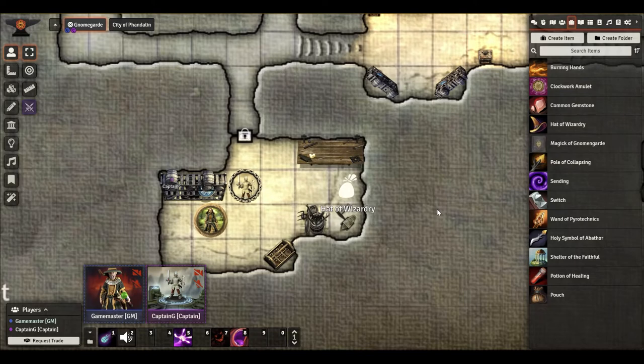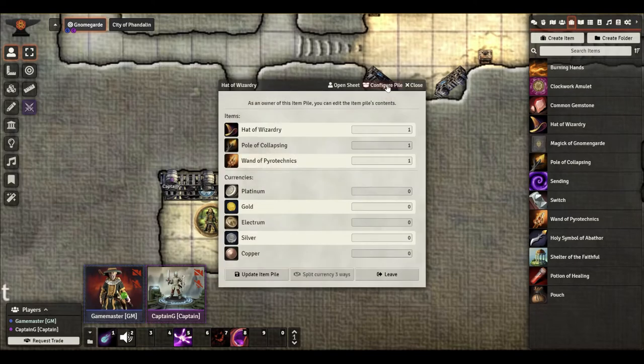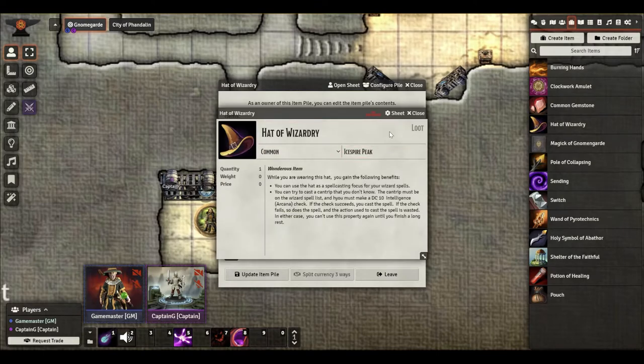Let's talk about the settings. When you install the Item Piles module, it adds a new little icon. What I did there, by the way, is I right-clicked on this token — it adds this new little icon that says 'Configure Pile.' The other way you can do it is just double-click and go to Configure Pile. So now you can see that inside this container, it's got these three items in it. As of right now, our players could click on this and see the information sheet — and that will be important in a minute.